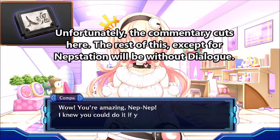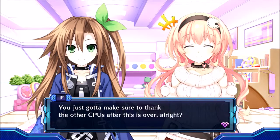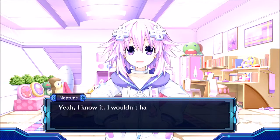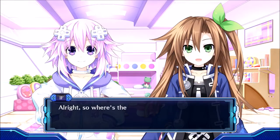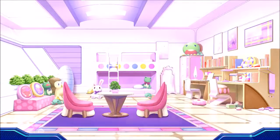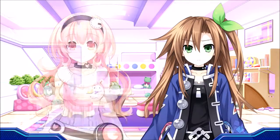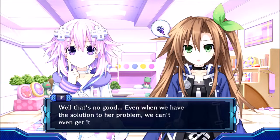You're amazing, NepNep! I knew you could do it. You just gotta make sure to thank the other CPUs after this is over — they helped you out even when things got really rough. Yeah, I know — I wouldn't have been able to do it without them, so I'm gonna treat them all to something nice when it's all over. So where's the item? Can you hand it over please? I wanna hurry and install it in Istuar. But how are we supposed to insert this weird cassette thing into Isti? Maybe somewhere on her back? I looked all over her but didn't see any slot shaped like that. Did that thing come with an instruction manual? Nope. None. Well, that's no good — even when we have the solution to her problem, we can't get it to work.